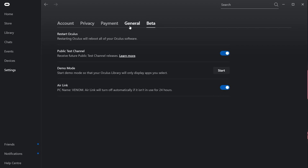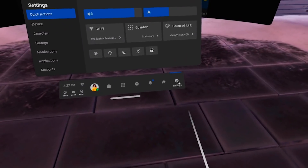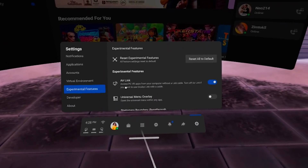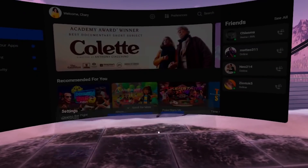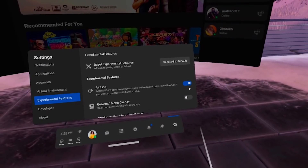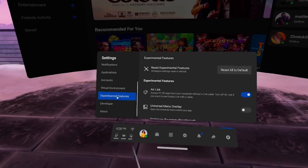If it isn't there, go back to General, scroll down, and make sure you are on version 28. Now in your Oculus Quest 2 headset, make sure you are on version 28 here too, because then you can go to Experimental Features, and over there you should see Air Link as well. Enable it here too by toggling it on. Remember that even if you are on version 28, you may not have the features enabled yet, because not only the update but also the features are rolling out gradually. You might have to wait or try out my tips later in the video.